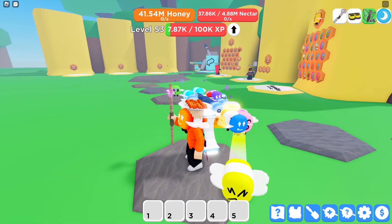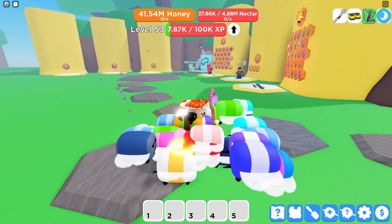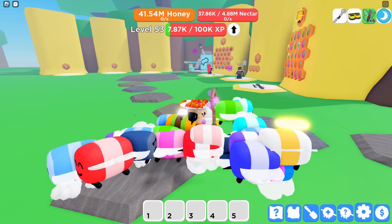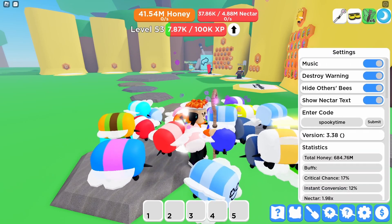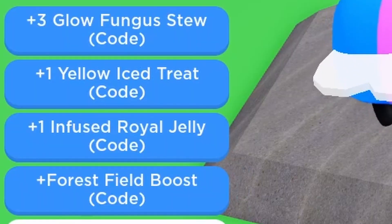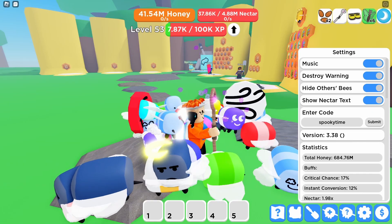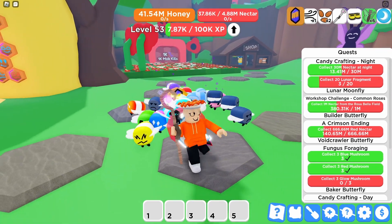It's a small update, so this video is going to be very short. The Halloween update has a new bee and a new code, and I think that's it. Here's the code: 'spooky time' — enter it and you get three gold fungus, two yellow ice treat, infuse oil, jelly, and forest field boost, which I will not use because I'm not collecting right now.